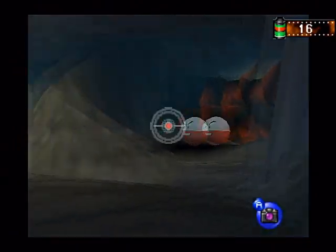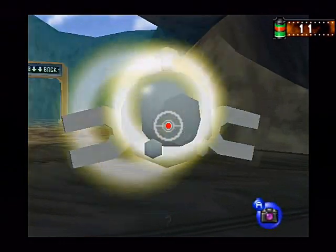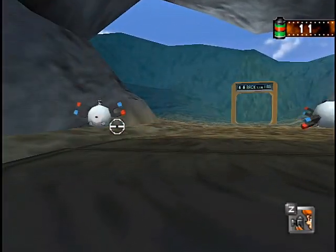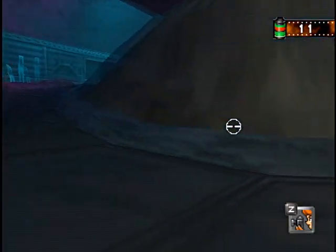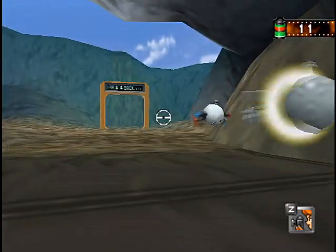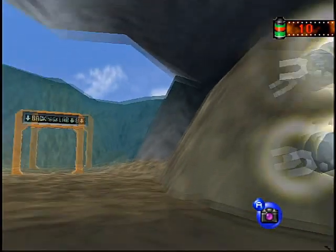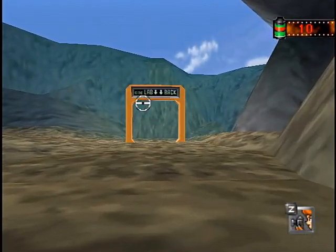We're gonna see an Electrode over there and some Magnemite. We can't take pictures of these Magnemite quite yet — you see as we zoom in on them they just won't work. That's pretty much all we can do in the tunnel quite honestly. We're gonna have to come back here in order to do something with that Electrode.